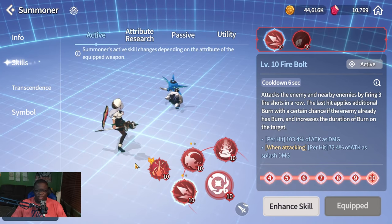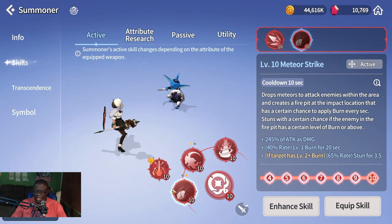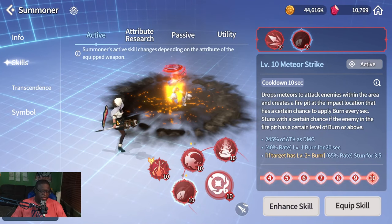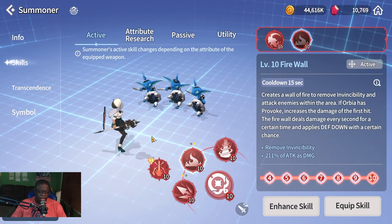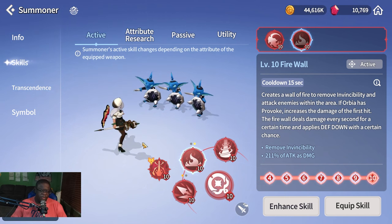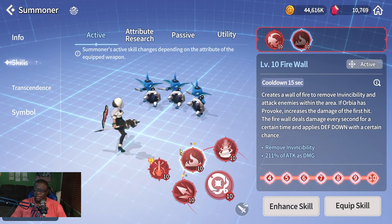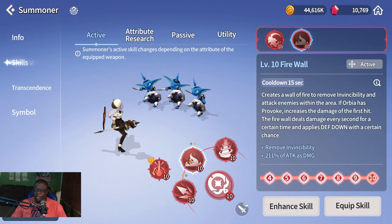They also changed her alternate skills — she now has a Meteor Strike which has a chance to burn and stun, though the original S1 is preferred. Her alternate S2, Firewall, removes invincibility, which is more of a PvP tool since invincibility in PvE is uncommon. Firewall also applies defense down, which is a nice bonus, but the core S2 and S3 remain the priority skills.